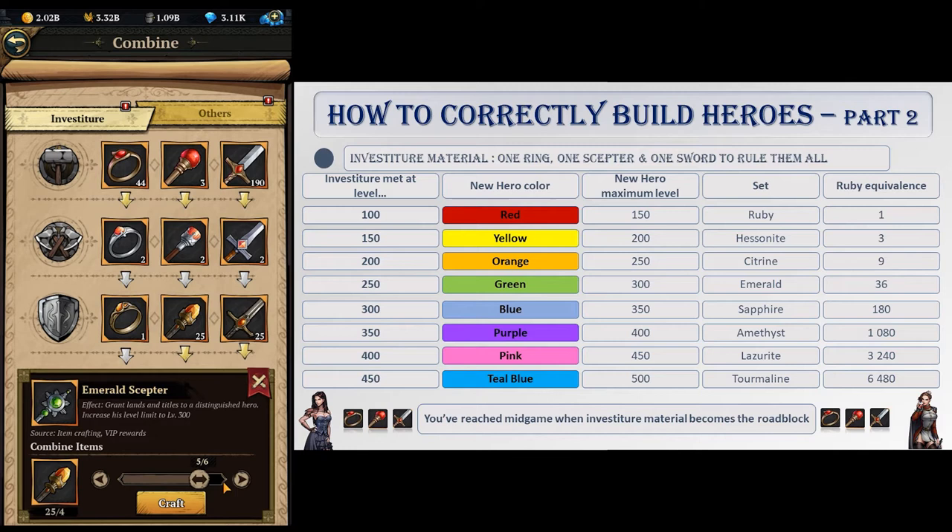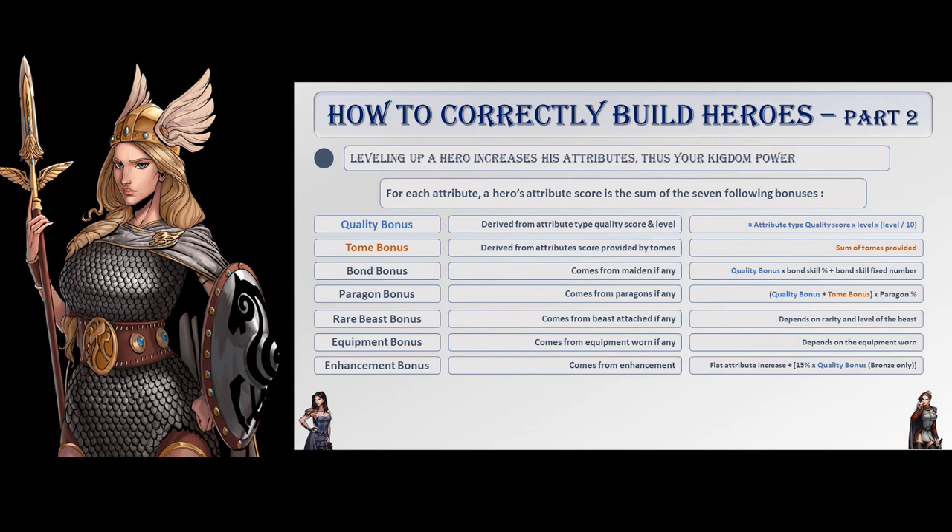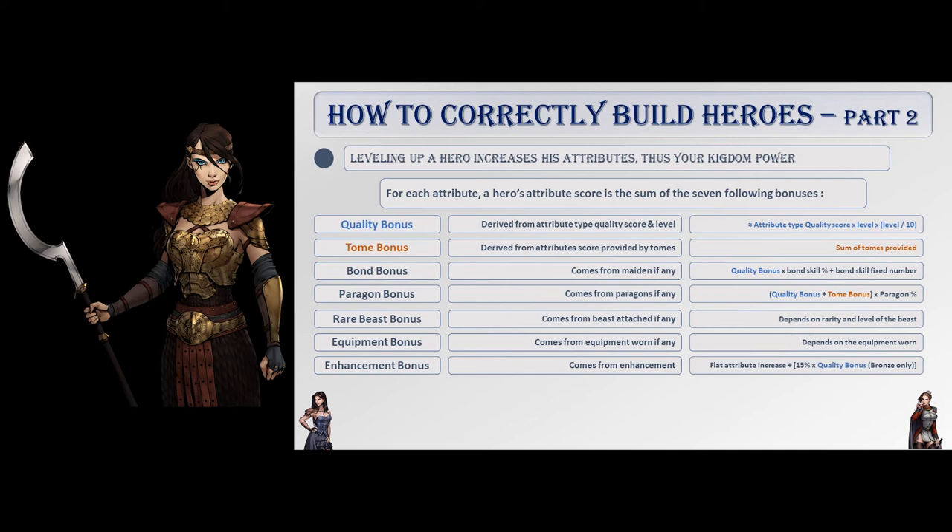At first, gold is the roadblock you'll meet when leveling heroes — you simply have to wait to collect more gold to level your heroes. You will know that you've reached mid-game when gold is no more an obstacle, but rather investiture material. We will discuss that matter later in this video, but for now we'll look at what happens when a hero gains a level. The result is an attribute increase for the hero, and thus a kingdom power increase. But how does it work? We will have to look at how attributes are calculated.